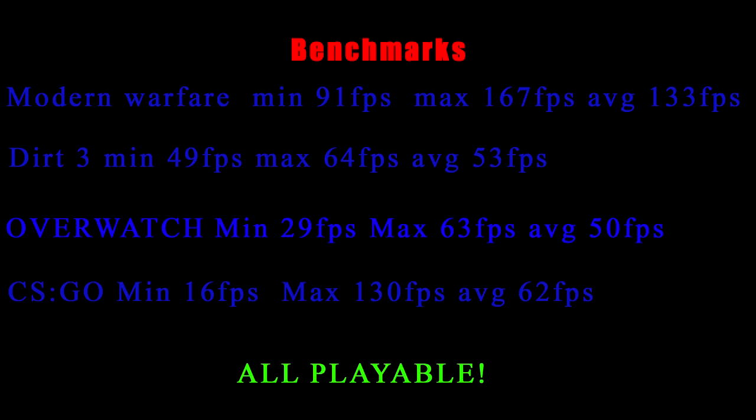Here are the benchmarks. Modern Warfare came out to 91 FPS minimum, 167 maximum, and about 133 FPS average. On Dirt 3, the minimum was 49, the maximum was 64, and on average you'd get about 53 frames per second. Overwatch was 29 minimum — kind of like console-level — the max was 63, and on average you'll get about 50 FPS. And on CSGO, the minimum was 16, the max was 130, and the average you'd get during play is about 62 frames per second. That's actually not bad — all these games are playable.